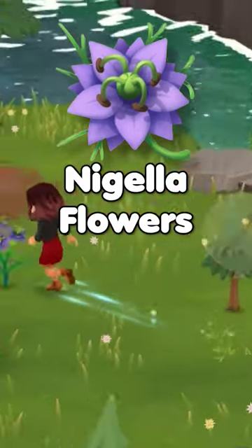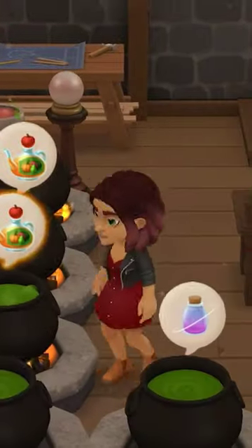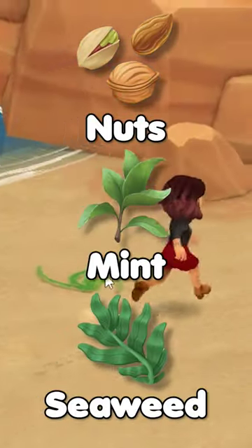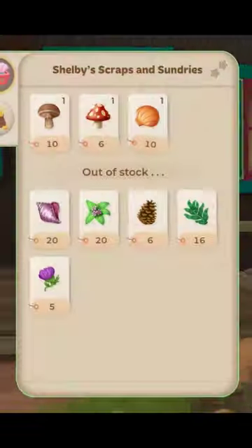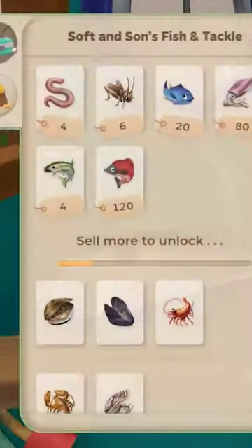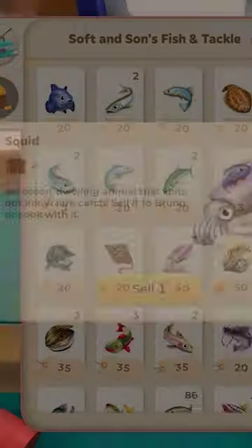Nigella flowers — save every single one, they are used for some of the more powerful potions. Nuts, mint, and seaweed — all are used for crafting and are hard to find when you need them. Honestly, just save your Forge items and sell fish if you need the money. You will thank me later.